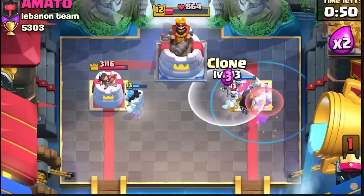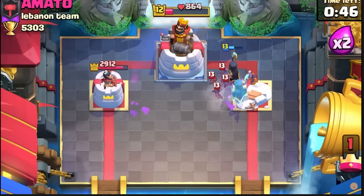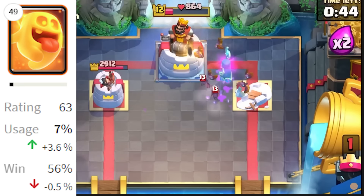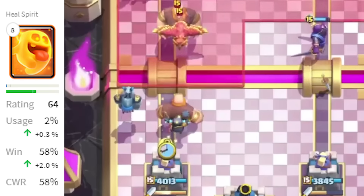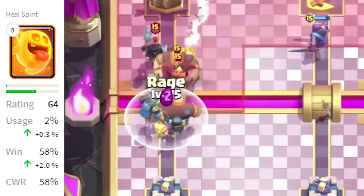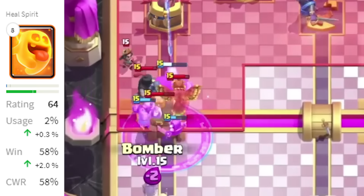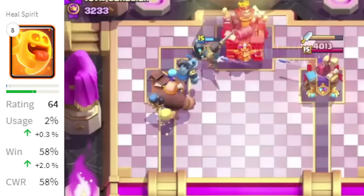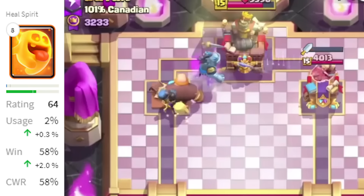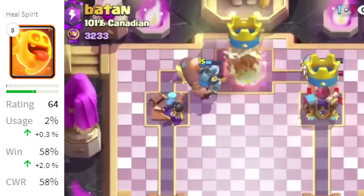For the remainder of 2022 and into 2023, the heal spirit maintained a solid usage rate of 7-12%, with a win rate exceeding 50%. After numerous adjustments and a replacement, the heal spirit finally found a balanced state. And in 2024, as of making this video, it sits at a 2% usage rate with a 58% win rate. It's definitely the weakest spirit, and in my opinion deserves some more love — a larger healing radius could make it much more viable in today's meta.